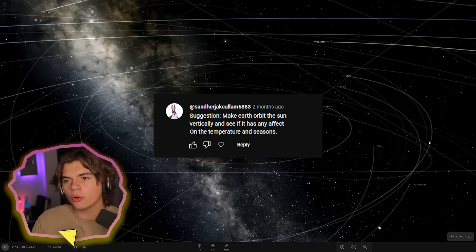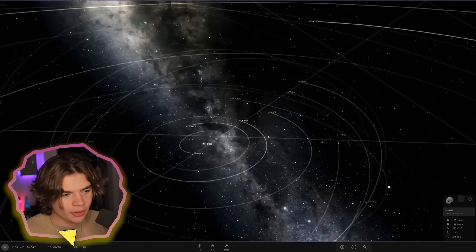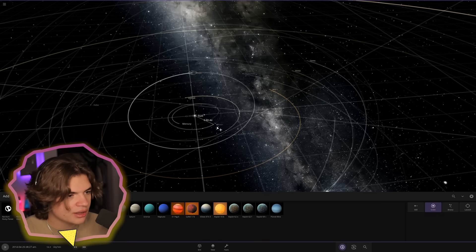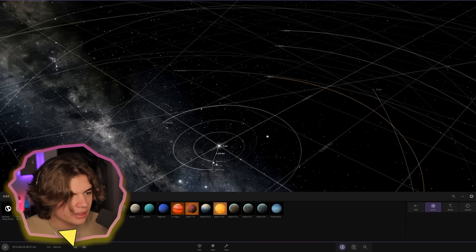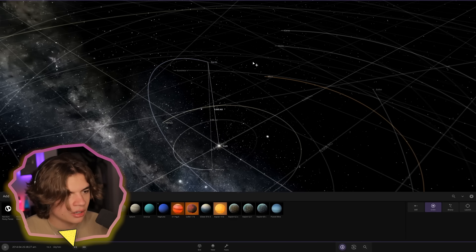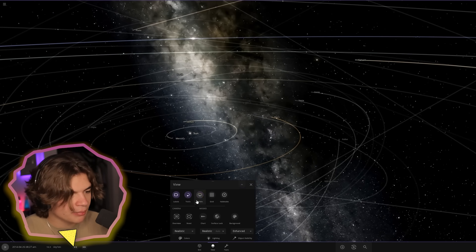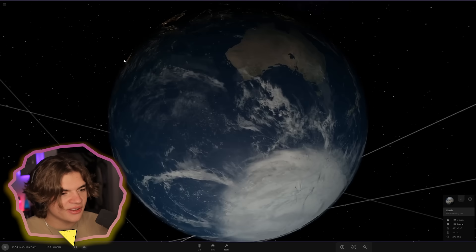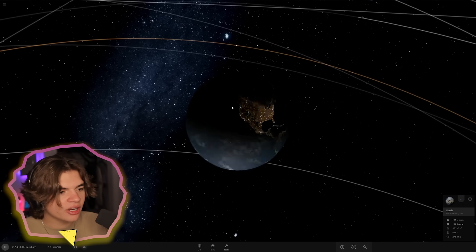This next suggestion says: make Earth orbit the sun vertically and see if it has any effect on temperature and the seasons. We're going to delete the Earth and put it back with a vertical orbit. We want it to be about 1 AU - that's how far it is right now. That's not perfectly vertical but it is pretty much straight vertical and the same distance as before.